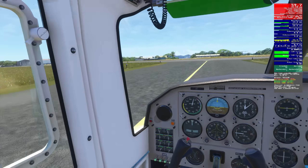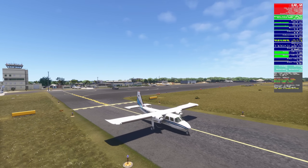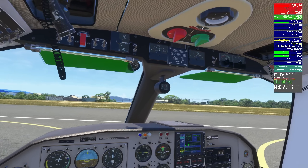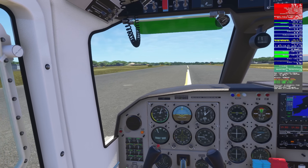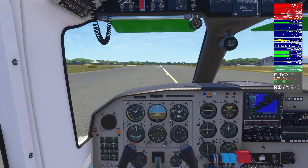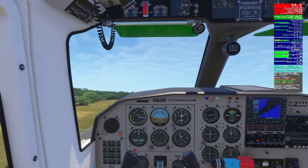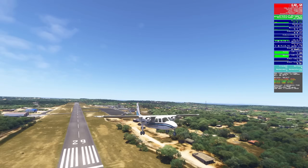Final approach course looks clear, runway looks clear in both directions. I can already tell you the issue has been resolved because I wouldn't have gotten this far without a stutter. Mixtures and props full forward, fuel pumps are on, flaps are set. On centerline, heading indicator checks with the runway number, takeoff power coming in. Engine instruments are in the green, airspeed is alive. Airspeed should come alive within the first five seconds of power being set — if it doesn't, you should start wondering about that.